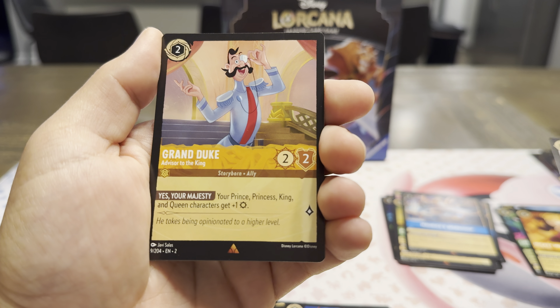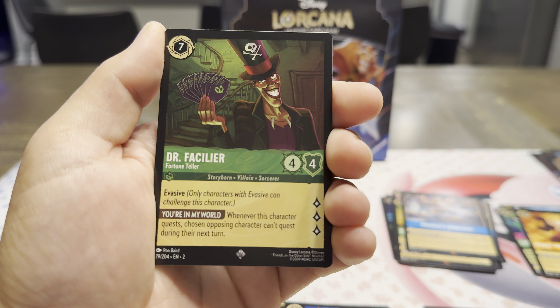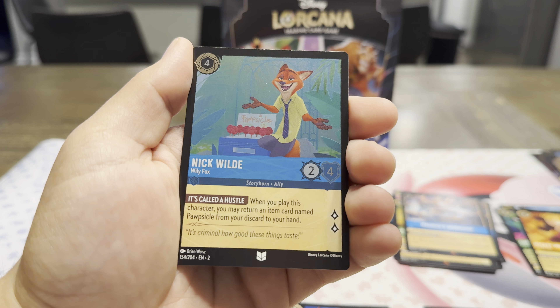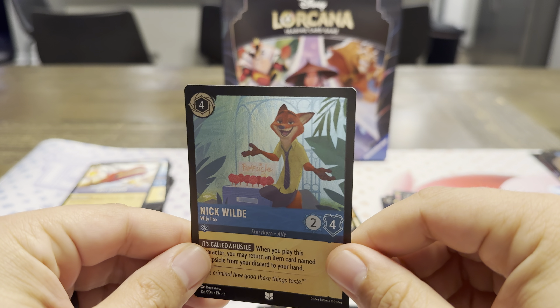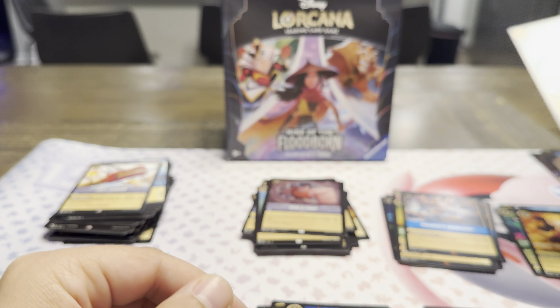Lawrence Uncommon. With a Grand Duke Rare, followed by a Super Rare — Facilier. So Facilier is back in the set. And in the back, a holo uncommon — Nick. So we got Judy and Nick in holo form, and this looks really nice. He pops — you've got the Popsicle stand in the back. Very nice art.